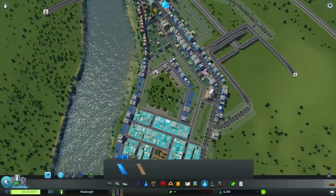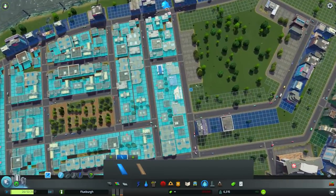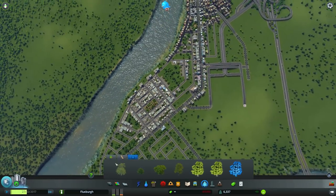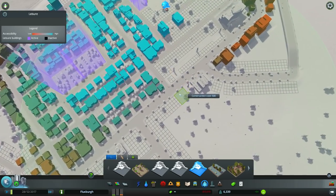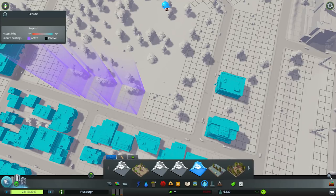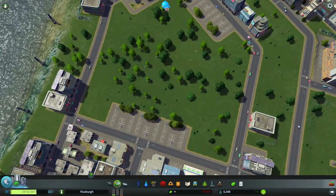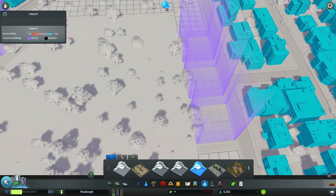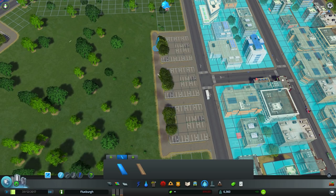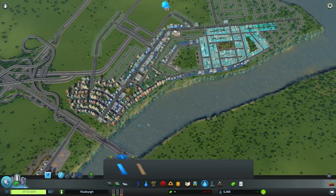We'll connect these along here. Maybe do some more parking over here — I actually think this is probably okay though. Leisure looks pretty good. We don't need anything else over here besides maybe some actual park walkways. I'll throw some more walkways back here as well. I think I'll use the concrete for most of the urban areas and then use the dirt paths for some of this less urban stuff.